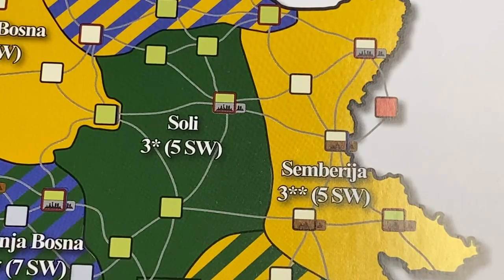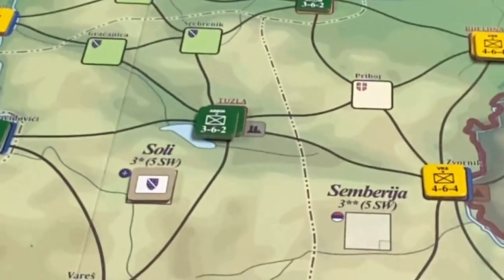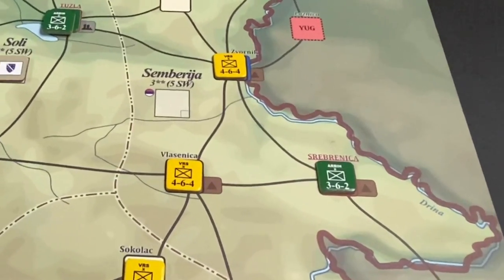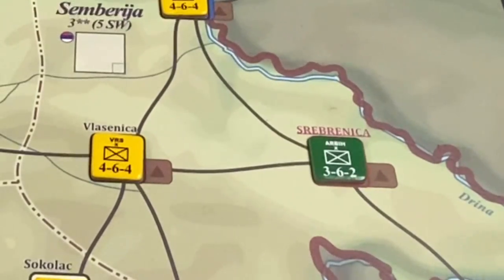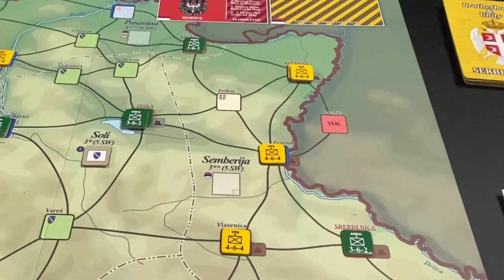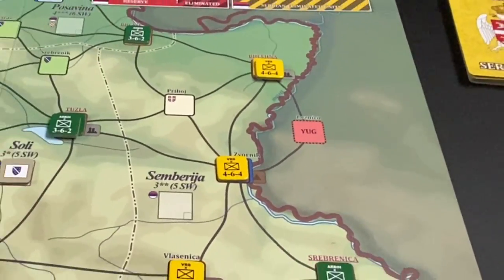In Soli, the Bosniaks are in control with two brigades in the region's sole key space, Tuzla. Semberilla starts uncontrolled even though the Serbs have four brigades there — they control enough spaces (three) but don't control the second key space, Srebrenica, which is under Bosniak control. Luckily for the Serbs, they can trace unlimited supply into Semberilla, so at the beginning of the game, dealing with those Bosniak units behind their lines is probably a priority.